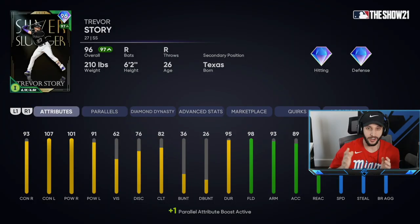I picked up the best shortstop in the game and in this video we're gonna debut him. The card I'm talking about is this 96 overall Silver Slugger Trevor Story. Now typically with these Trevor Story cards they release them way later in the year when we already have a bunch of 99 overall shortstops and we just cannot use this card. This year they finally released him early and man he is insane.